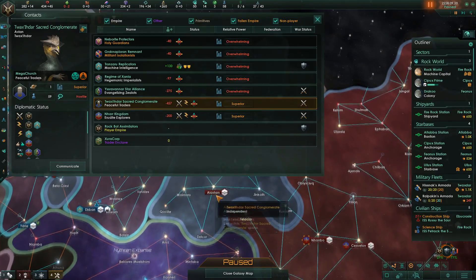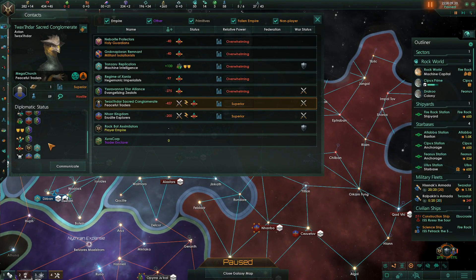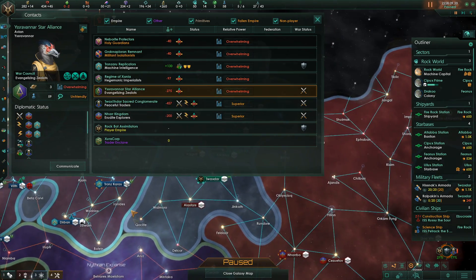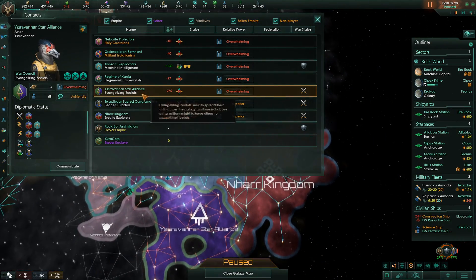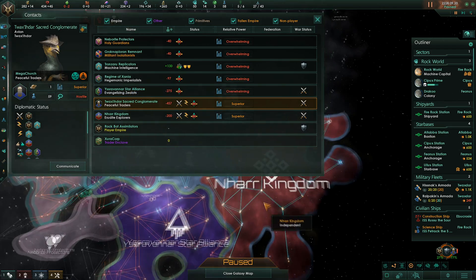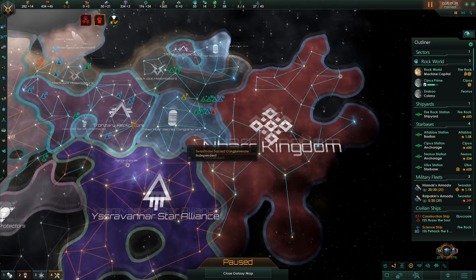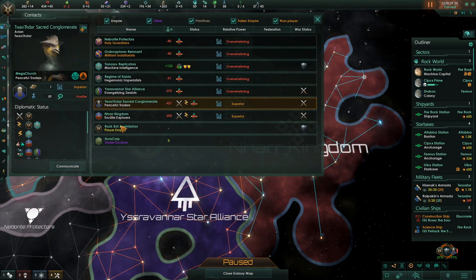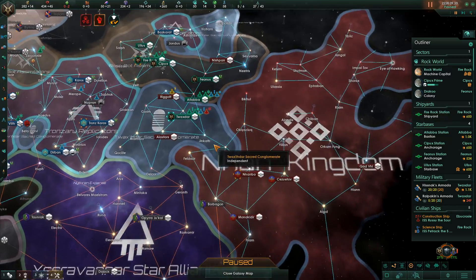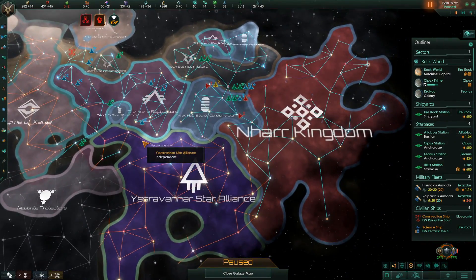I've only just realized something — we're not at war with the people I thought we were. The reason why I thought they were at war with us is because they have a defensive pact, so naturally I thought they would do things together, but no — it's the Nara Kingdom we're at war with. That's interesting, and it explains why we're not being attacked over here.